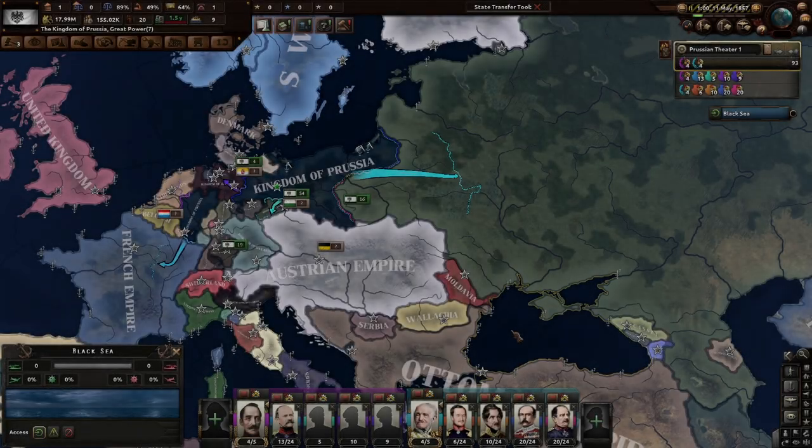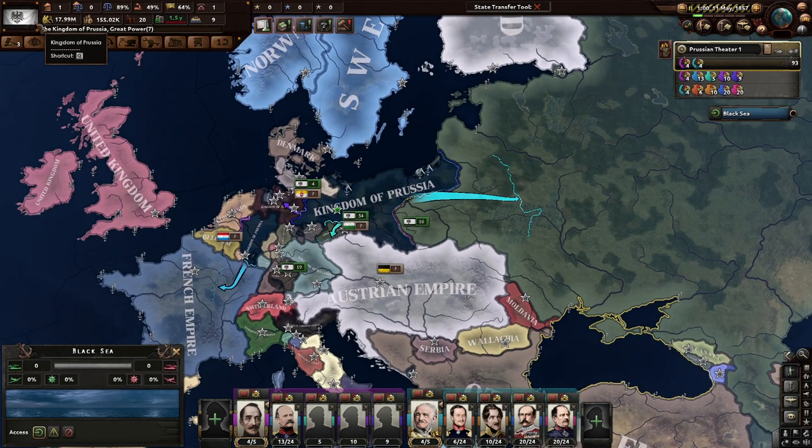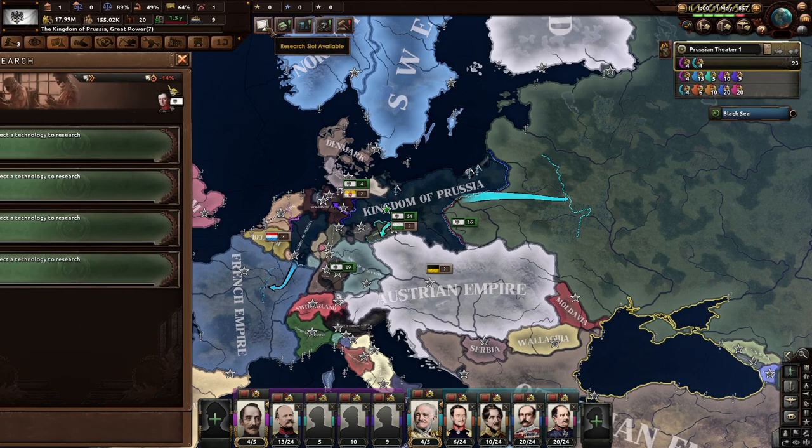Greetings everyone and welcome to the start of a new campaign in the End of a New Beginning mod for Hearts of Iron 4. We are playing as Prussia, as it was recommended. I'll be honest, I don't have a lot of experience with this mod, but we're going to learn it together. From my understanding, this is basically an attempt to be like Vicky 2 in Hearts of Iron 4.